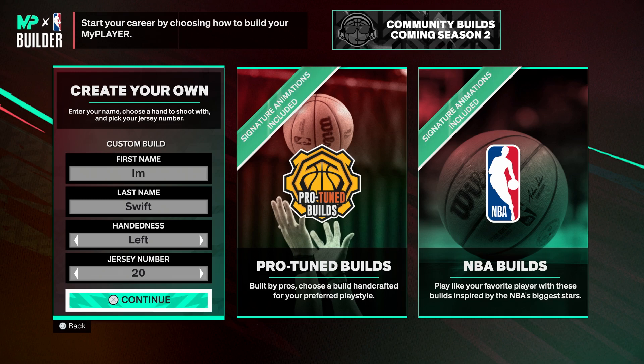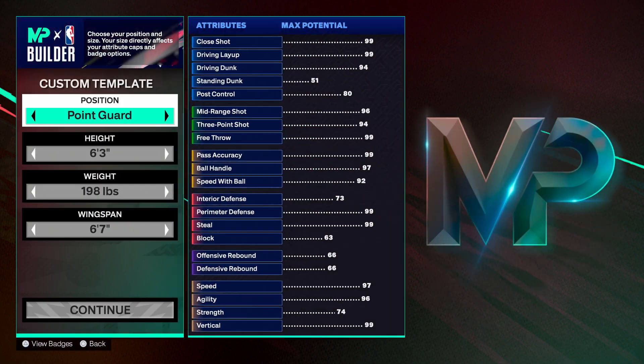What's good YouTube, Swiftly here back with another NBA 2K25 video. In today's video I have another episode of Rare Builds for you guys. As you can see on your screen, today's episode we are creating a Stretch Four Paint Protector, which is another new build they added into NBA 2K25. I like the name as well. With that being said, let's jump into the build.